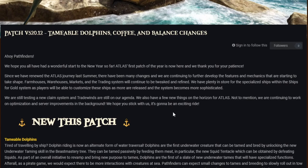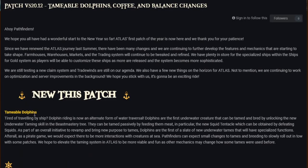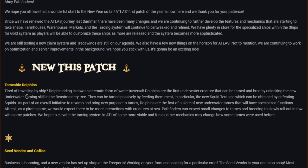New this patch: tameable dolphins. Tired of traveling by ship? Dolphin riding is now an alternate form of water traversal. Dolphins are the first underwater creatures that can be tamed and bred by unlocking the new underwater taming skill in the beast mastery tree.